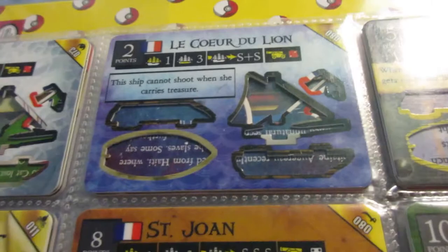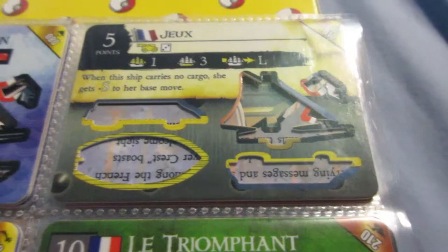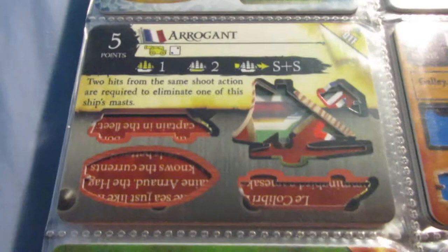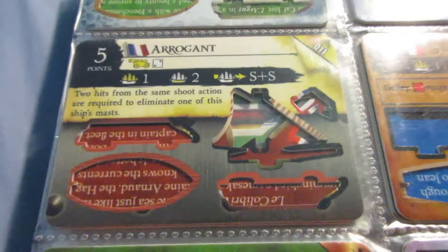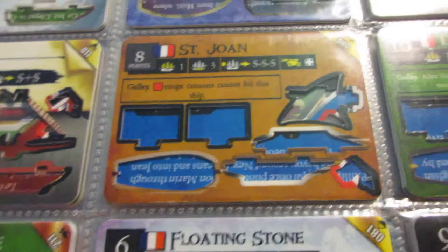Similar to the Rochefort, this one has the same point cost and speed and cargo space. She's a little bit better at getting gold. But other than that, another solid option. Here's another one that costs five points - this one has a really good defensive ability, but surprisingly she's not over-costed for it. So this can be a decent little harasser, a little bit of a support gunship. The St. Joan has a good defensive ability as well - great speed and good cargo space. Pretty good little gold runner.